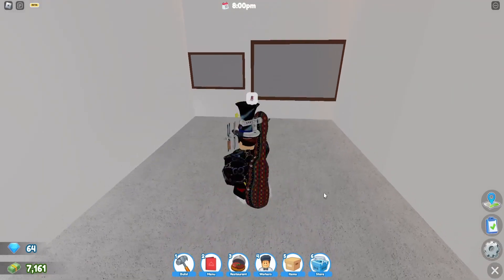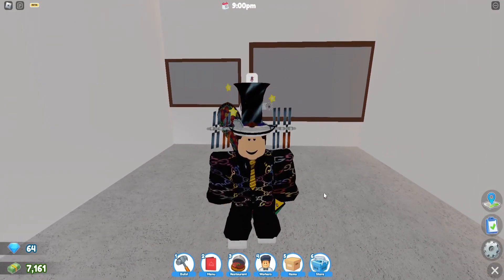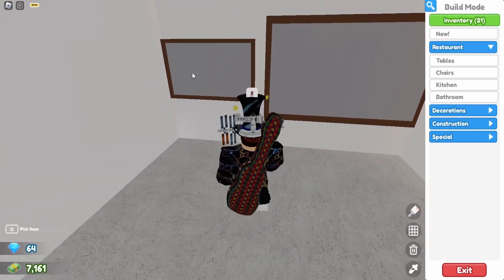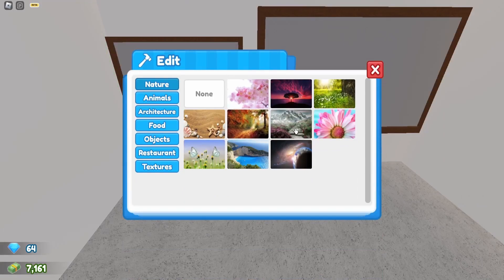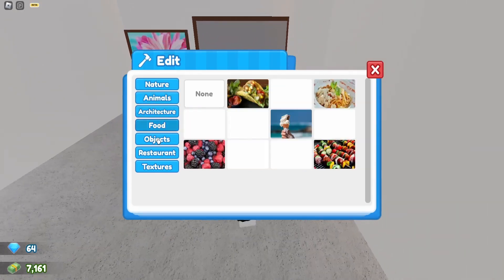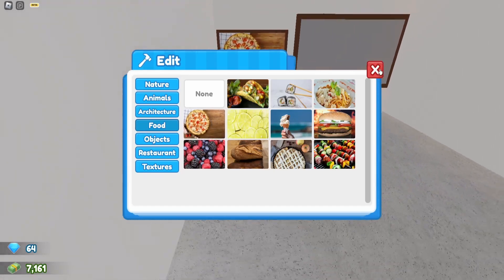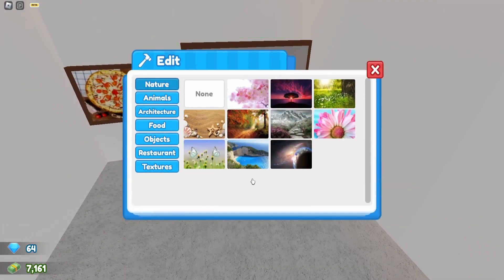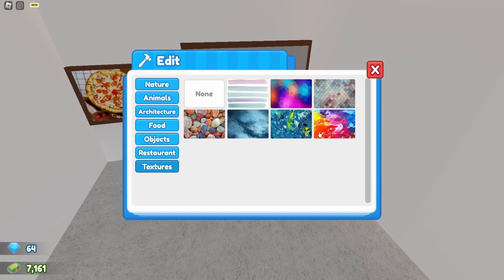First on the agenda is paintings. These might have been in the game already, but they added some new styles and customization. If you go to build mode, you can click on them, hit edit, and it brings up a whole bunch of stock pictures from Google that you can use for whatever type of restaurant you have. So if you have a pizzeria, you could select a pizza and boom, you got it right there.